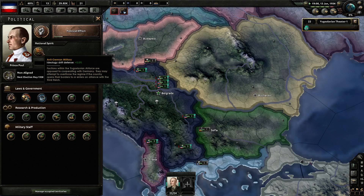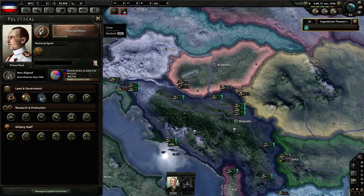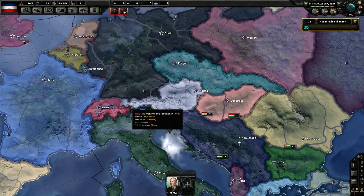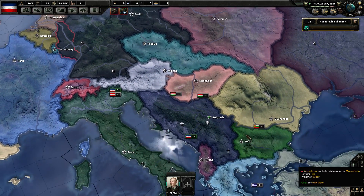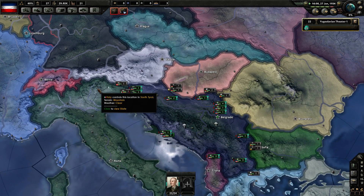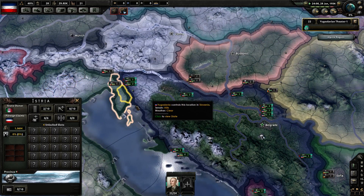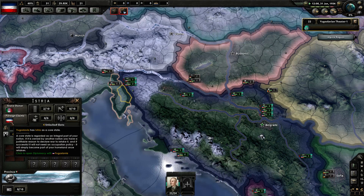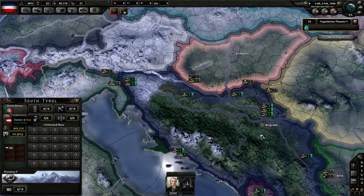Factions within the Yugoslavian Air Force are opposed to cooperating with Germany. They may attempt to overthrow the regime if the country opens their borders or enters an alliance with the Third Reich. I have never tried to become their allies since I planned to take their lands, so that has never been an issue. But it'd be interesting to see what happens if you ally the Germans. We also have a claim — Yugoslavia has a claim on Italy.